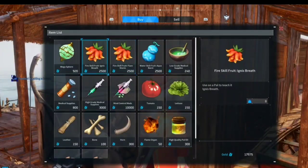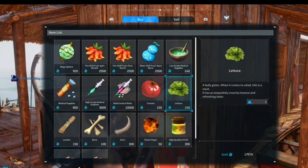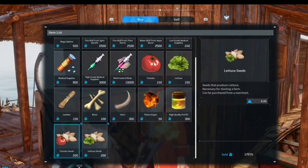9. Avoid peak usage times. Pick your Palworld adventures during non-peak hours. Less congestion means less packet loss.